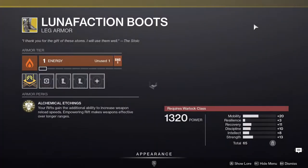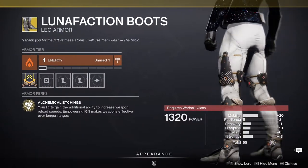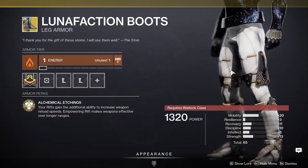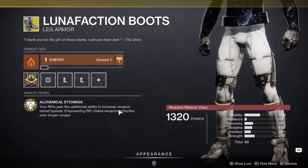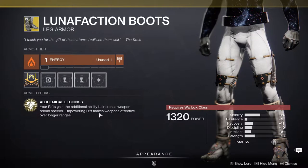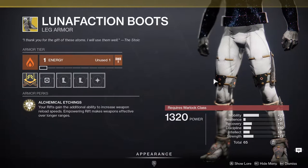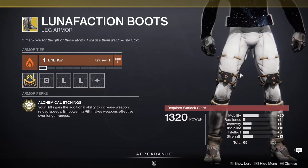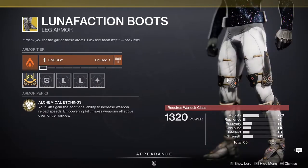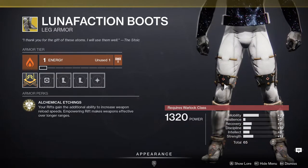Last but not least we have Lunafaction Boots. Again, high mobility — that's rough. Your rifts gain the additional ability to increase weapon reload speeds, and Empowering Rifts make weapons effective over long ranges. If you don't have them, you might as well pick these up because they're really good. I've seen people use these in PvP and they work well there too, though this is more of a PvE exotic.